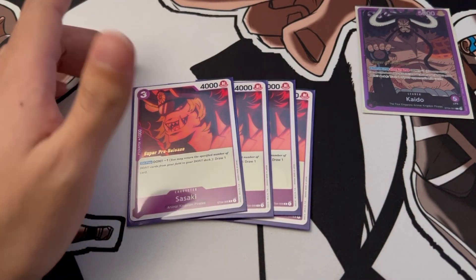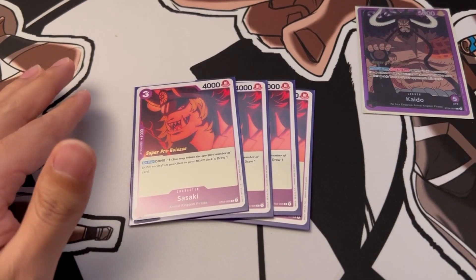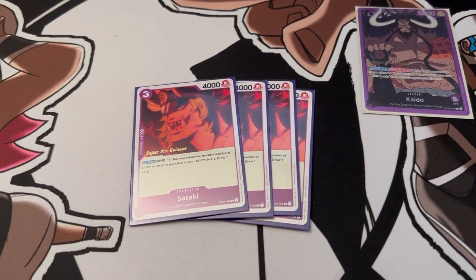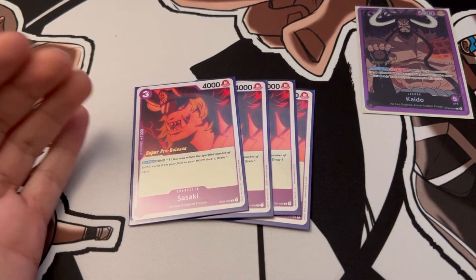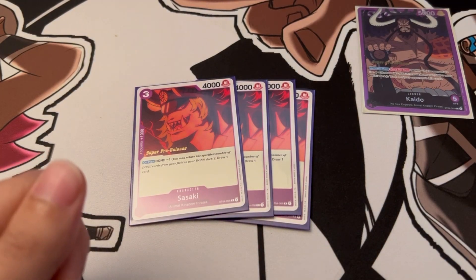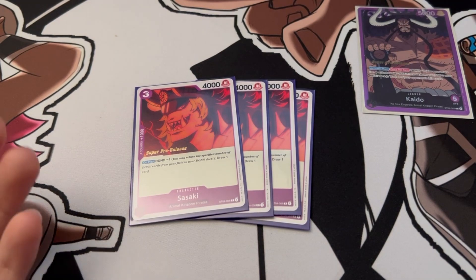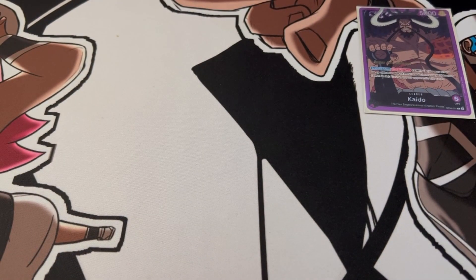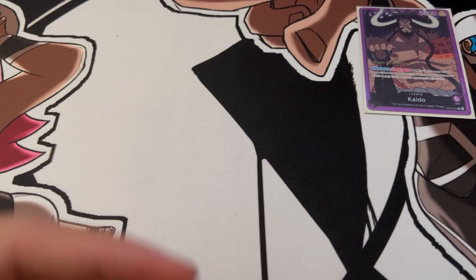Next we have Sasaki — three cost, four thousand attack, one thousand counter. On play, you down minus one and draw a card. In this format since we're very limited on cards, Sasaki is one of the Kaido cards that allows you to draw and dig through your deck. Drawing one card is powerful especially when you're trying to find your late-game characters like Kaido, King, or a blocker like Queen.